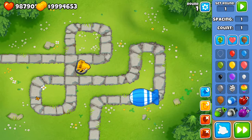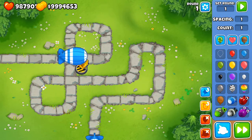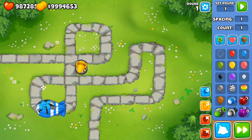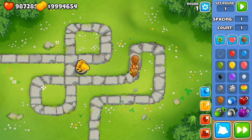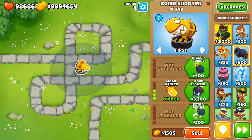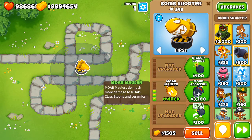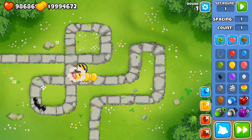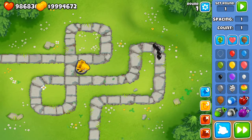With MOAB Mauler, it starts causing more damage to the MOAB layer and can even break it down to ceramics. This upgrade does more damage to MOAB-class balloons and ceramics. Against one ceramic it does more damage, except it can't fully take it down, and it still cannot pop black balloons.